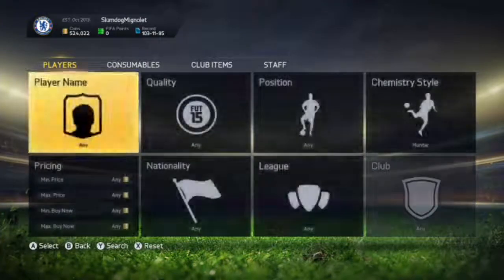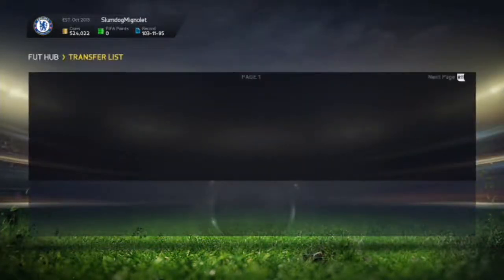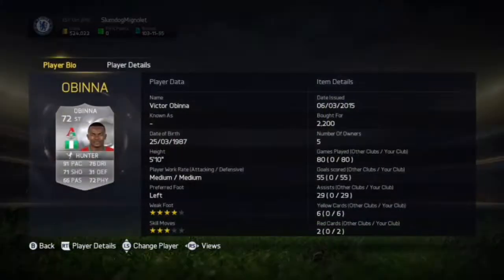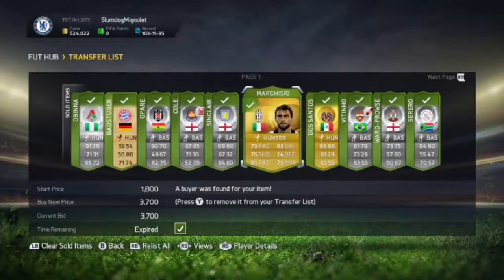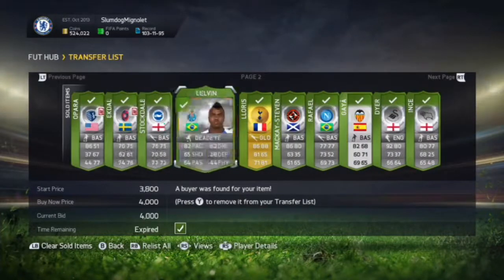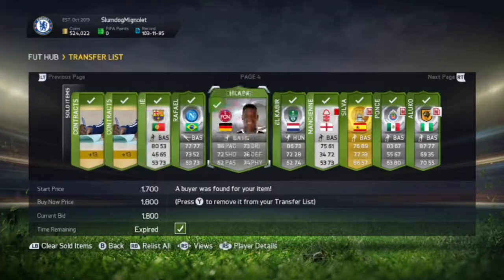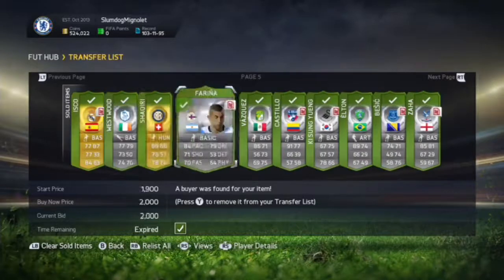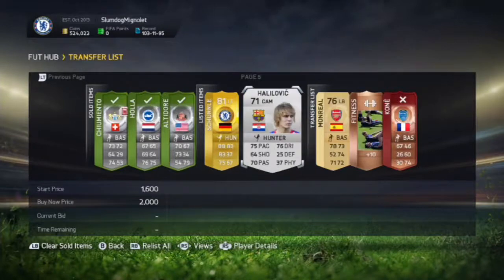After you've done all that, you go to your transfer targets and see who you've won. I've won some — I picked this one up worth 1,000 coins over 2.2k, this guy picked up for 650 coins on a bid. We've also got Marquísio, De Santos — everyone picked up in a Hunter chemistry style. They all do sell; we've put them up for sale.